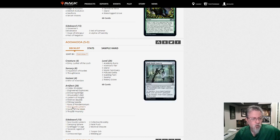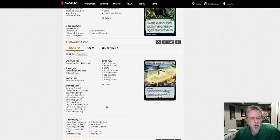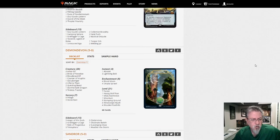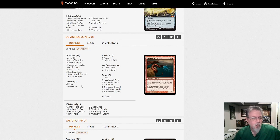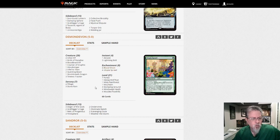Lantern Control — have not seen that in a while, it's still around. I hate it. Diamond Devon with Ponza — four main deck Blood Moons, Utopia Sprawl to get things out quickly. Your threats include Glorybringer and Questing Beast — just want to ramp into big things and stop them from ramping.